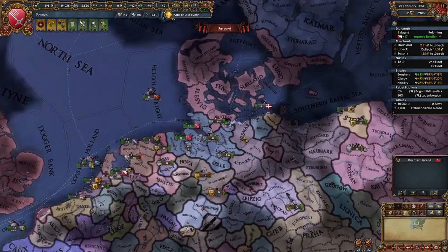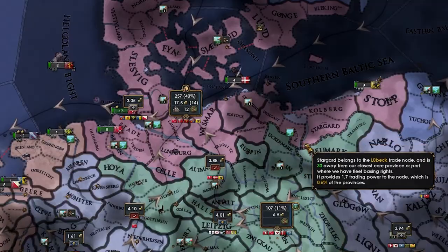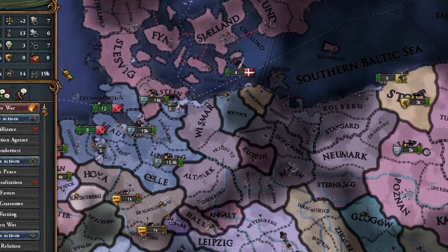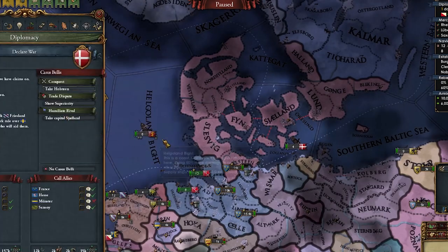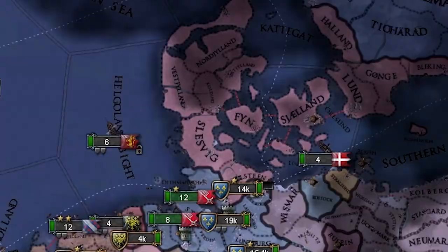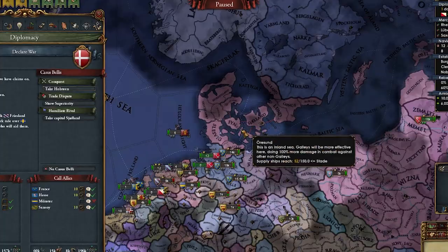Now we just gotta fight big boys. We do have Mecklenburg and Rugen, which are small, but we have to fight Brandenburg for so many provinces. Luckily they don't really have strong allies. Then I think we're going to be left with Denmark. Wait — France will hop in versus Denmark right now. Should I do this immediately? I don't think we're going to be able to cross onto Copenhagen. Do we have anything better to do? No.